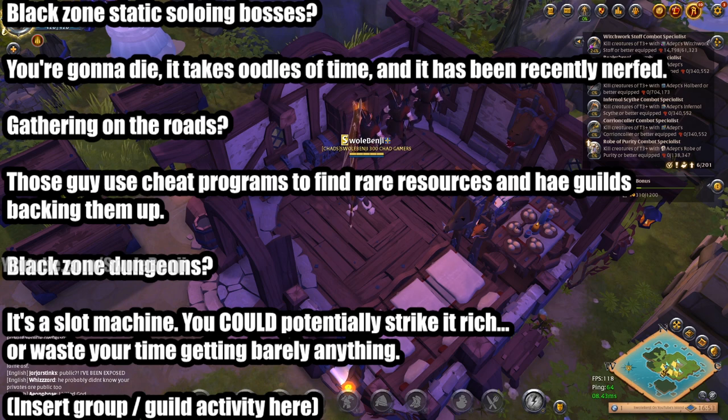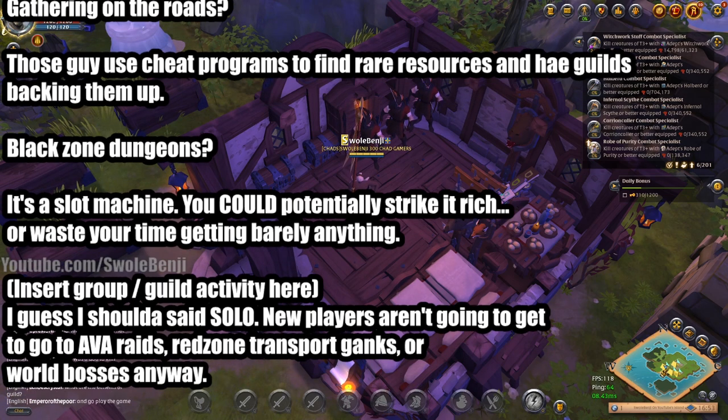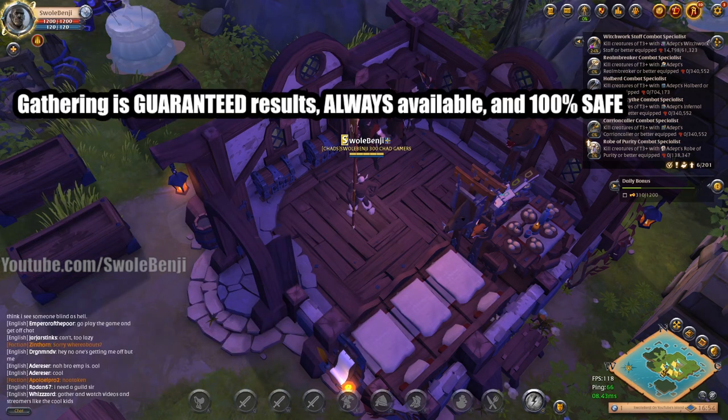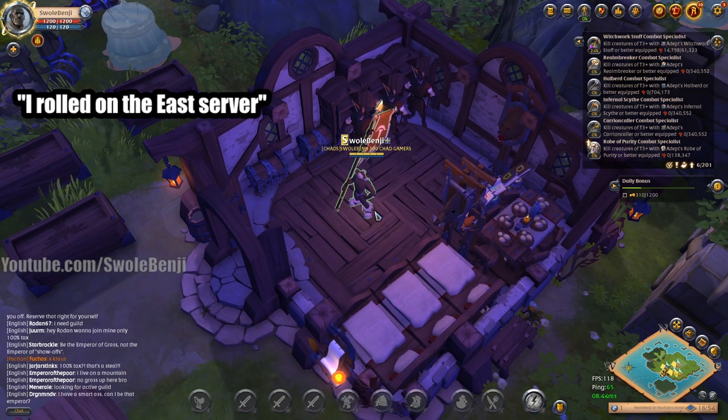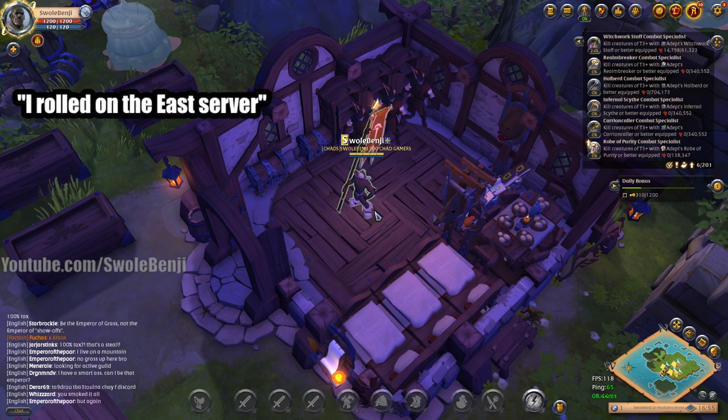New players aren't going to get to go to Avalonian raids, and you're not going to get into a red zone transport ganking group. Even I, as a famous player, get reluctantly invited to them barely. Most of the time they don't even think about inviting me. You're not getting into a guild as a new player doing any of that stuff, so don't sweat it. Gathering is guaranteed to make you silver. It's always available and it's 100% safe. Except if you play on the east server — you're not playing the same game as the rest of us. Bots and cartels have ruined the east market for years to come. Even if your ping sucks on west, you should play on the west server. The market for gathering will not fix itself on east for 3-4 years, and that's assuming another bot wave never happens.